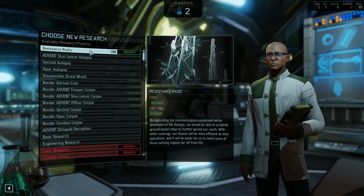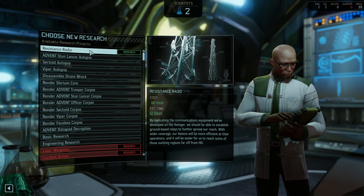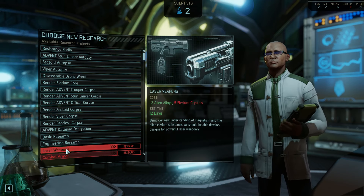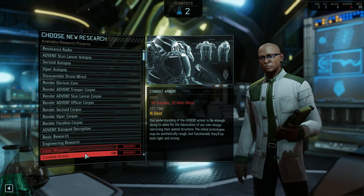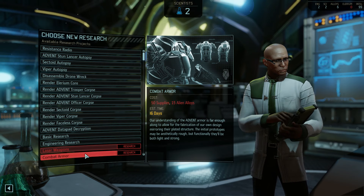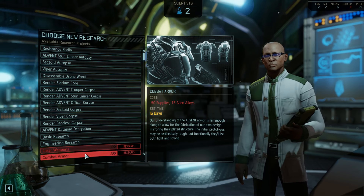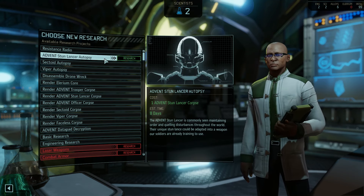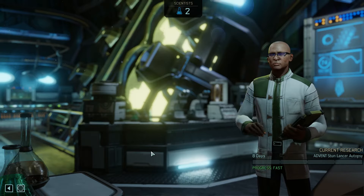Now I could go for Resistance Radio, which is 60 intel. I do have a pretty sizable stack of intel at 99. I would like to get laser weapons or combat armor. Combat armor is of course the Predator suits, which are a hell of an expensive investment. But I need 15 alien alloys and I only have 6. So that is not going to happen anytime soon. Actually, we're going to go with the Stun Lancer, because this will allow me to upgrade my melee weapons.